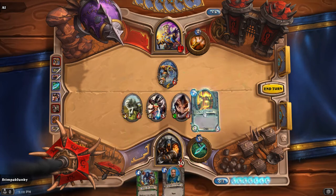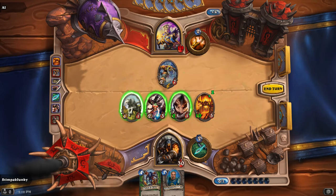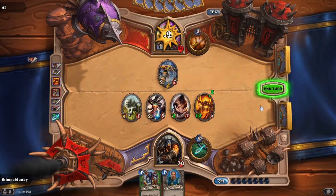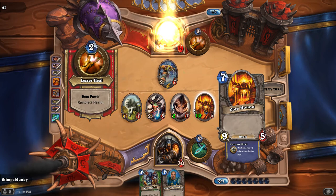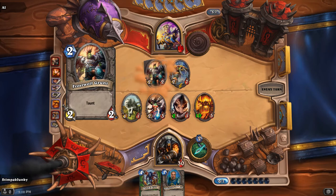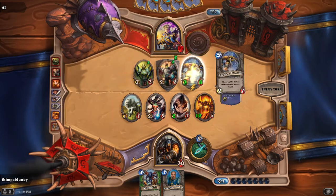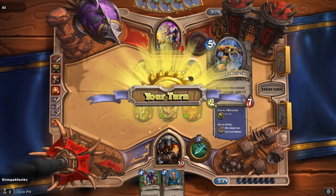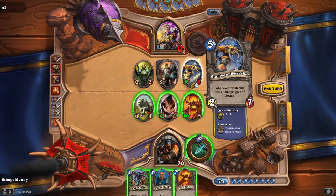I'm going to drop the Core Hound out, and all of these guys are going to attack Anduin. Next turn I will use the Hound Master — assuming the Core Hound is still up — and make the Core Hound a tank with the Taunt ability. The Gurubashi Berserker is interesting: when this minion takes damage, it gets plus three to its attack. It came out a 2/7 and now it's a 6/6.